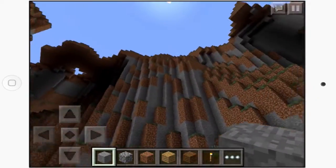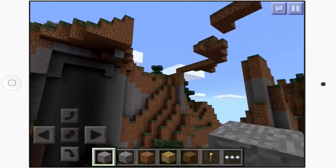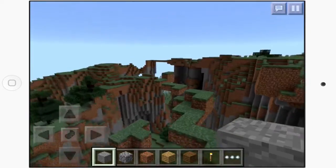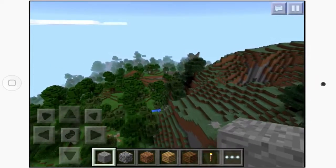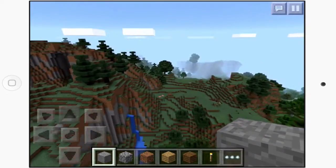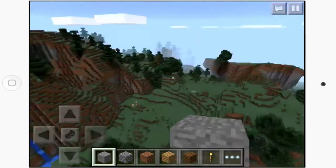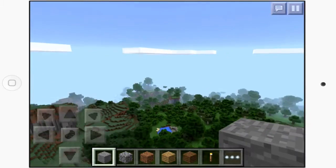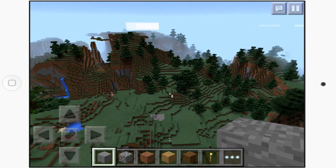Coming back up into the skies and moving on, that's pretty much all there is to the seed. We've got awesome floating islands and overhangs practically everywhere — it's a never-ending supply of awesomeness. There are more floating islands across the way but you'd have to travel quite a bit, so I'm not going to show those. Until next time, EYStream out — bye!